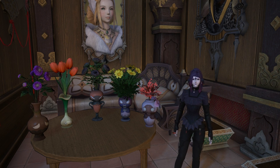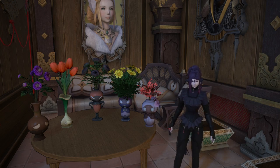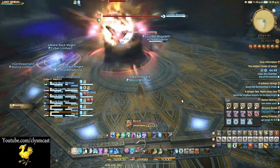Hello, Rose here and I want to do a little video on one of my favourite housing items: these botanical five vases. These are obtained inside the Lost Canals of Usunir treasure map dungeons.